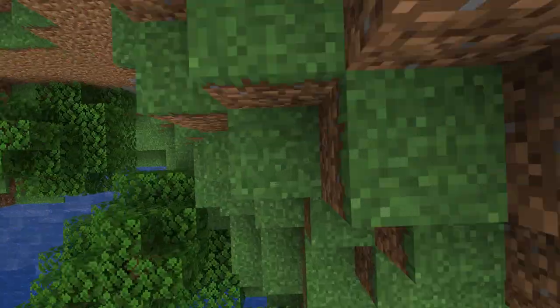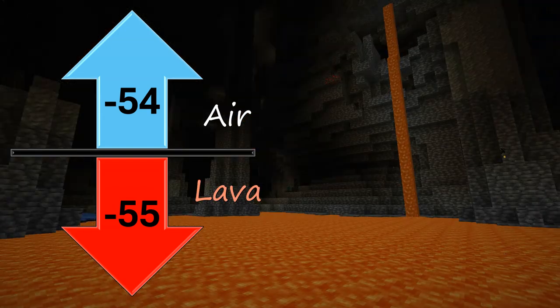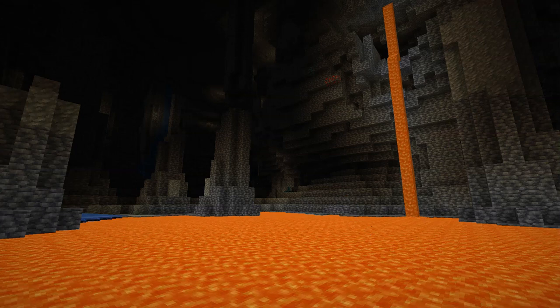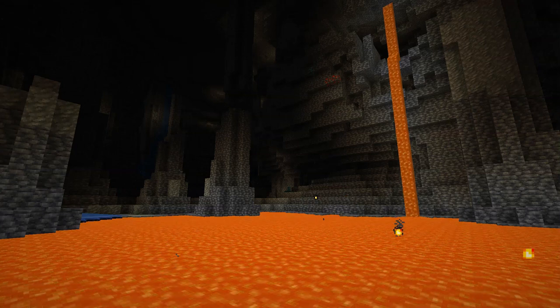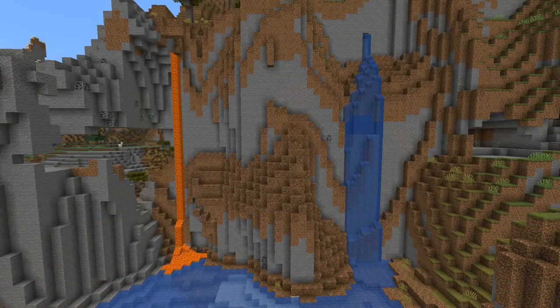Lava has its own primary level at minus 54, meaning empty spaces generating at Y minus 55 or below will be filled with lava, in some cases creating large lava lakes. Lava may also generate in pools both higher up in the caves and occasionally on the surface. Both water and lava can also generate in random pockets on the sides of mountains or in caves, creating natural waterfalls or lava flows.